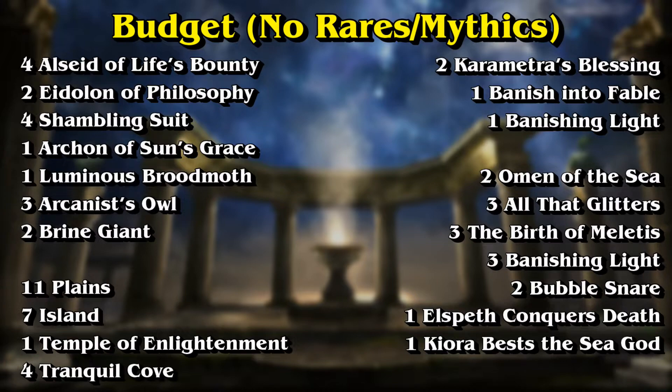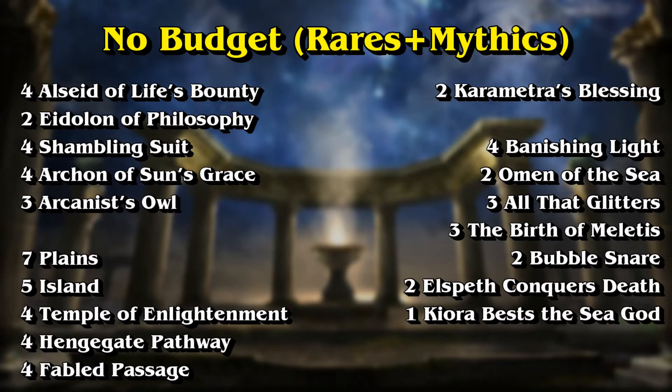Overall, both decks feel much more powerful and focused — we cut out all those inefficient enchantment creatures that weren't really doing anything. If you want to try these decks, I'll leave the deck lists in the description in Magic Arena format. Just copy them, go to your decks on Arena, and import them. It won't auto-craft anything — you can open it, look at it, and decide if you want to craft cards or make changes like swapping out rare lands for basics. Thanks for watching!